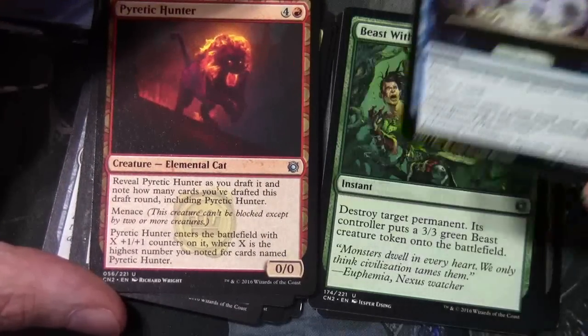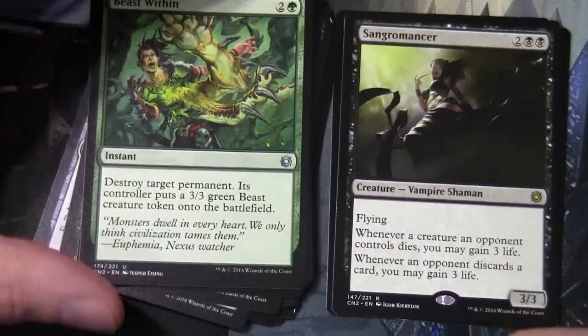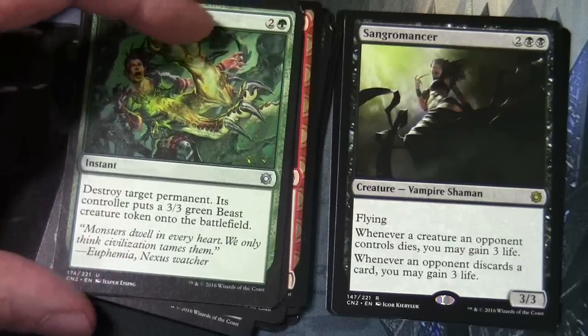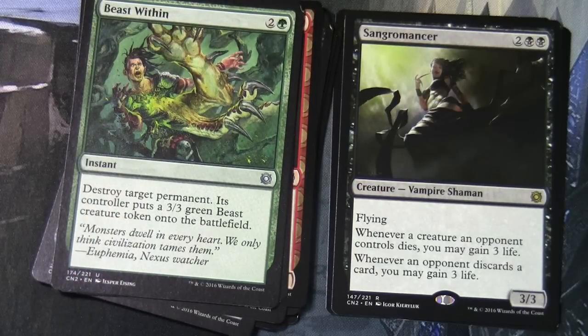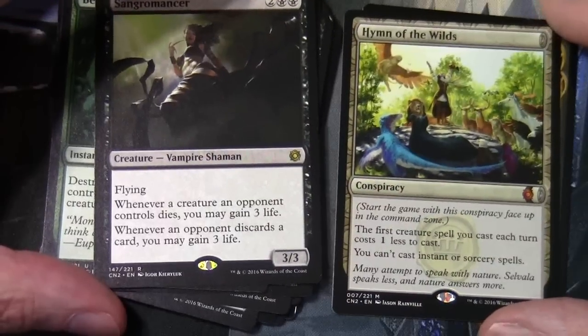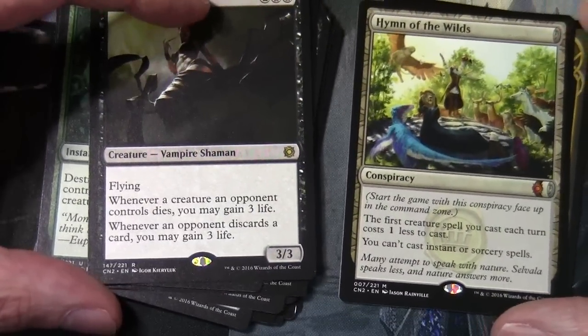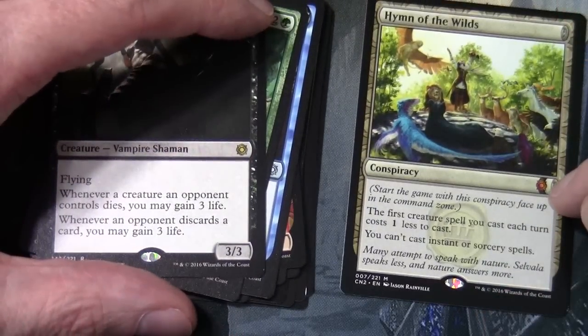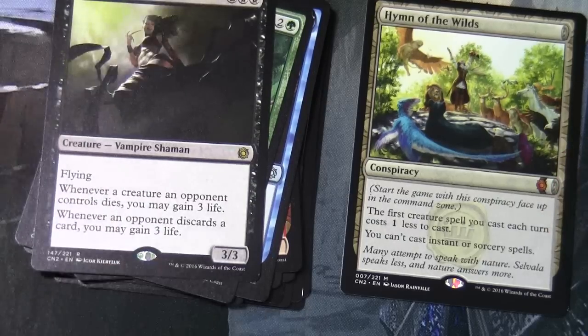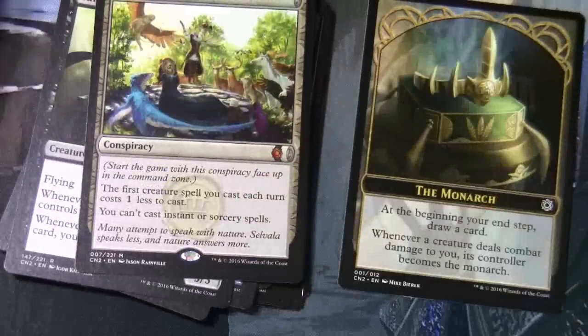Illusion of Choice and Beast Within round out the uncommons. Our rare is Sangromancer: two and two black for a 3/3 vampire shaman with flying. Whenever a creature an opponent controls dies you may gain three life, and when an opponent discards a card you may gain three life. Our conspiracy card is Hymn of the Wild with some really nice artwork - it appears these also have rarity. Start the game with this in the command zone face up: the first creature spell you cast each turn costs one colourless less, but you can't cast instant or sorcery spells. And another Monarch token.